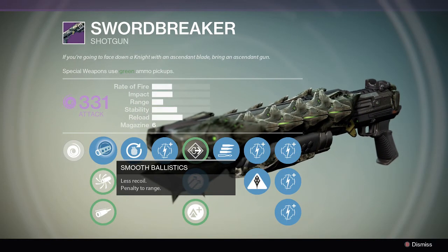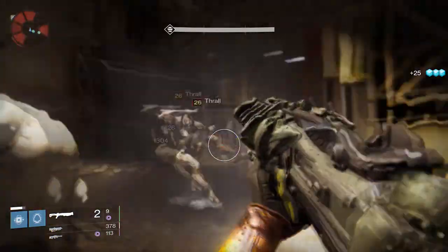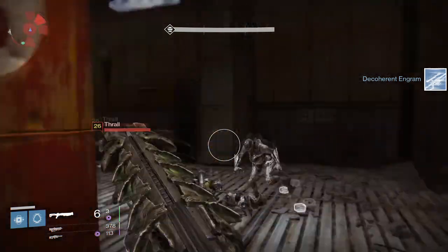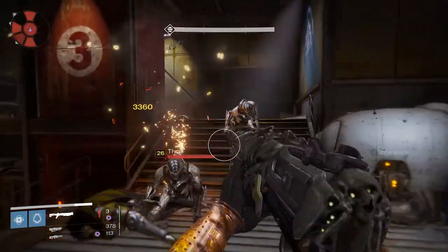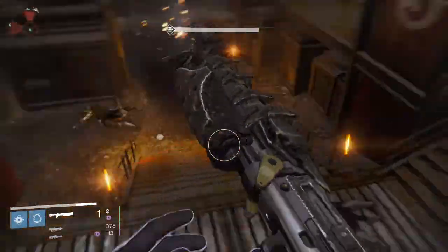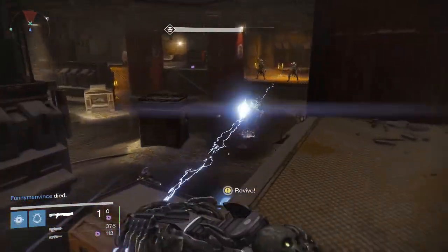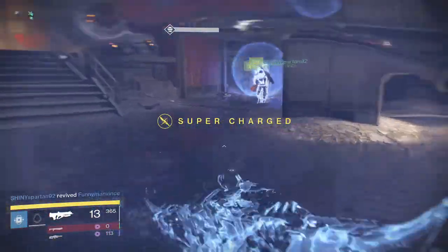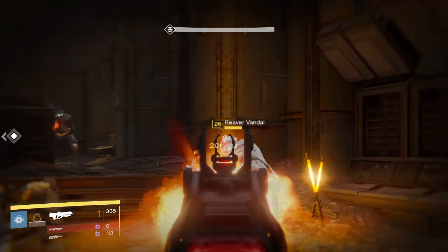We're going to get to the upgrades. Starting with the muzzle upgrades — first we have Smooth Ballistics. Smooth Ballistics is the best perk for this tree due to its low recoil stat. There's a small penalty to range, but that can easily be made up with the Hammer Forge perk shown in the second tree. Accurized Ballistics and Field Choke really aren't worth it — the stability on this gun isn't great, and it's a huge stability sacrifice for a small range and impact boost. So Smooth Ballistics is the way to go.